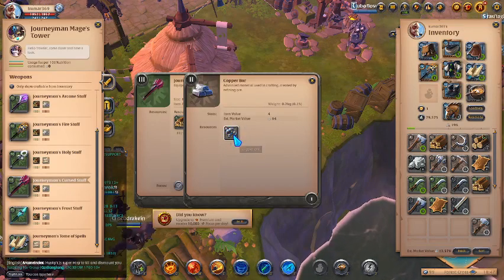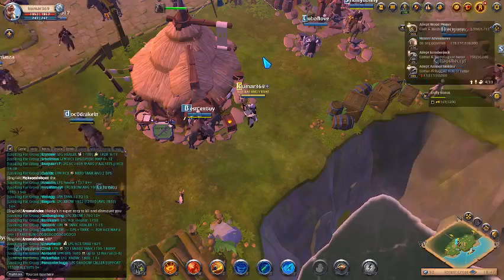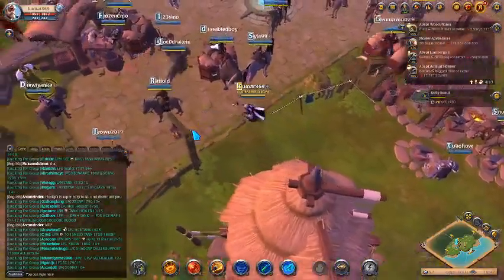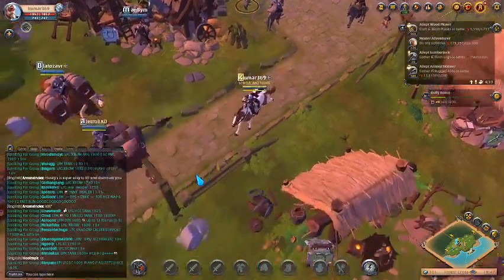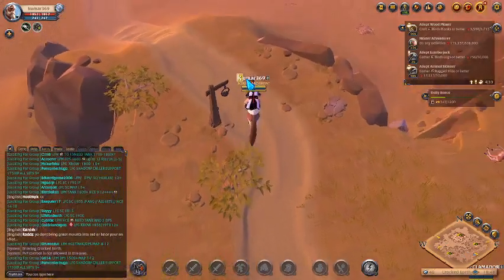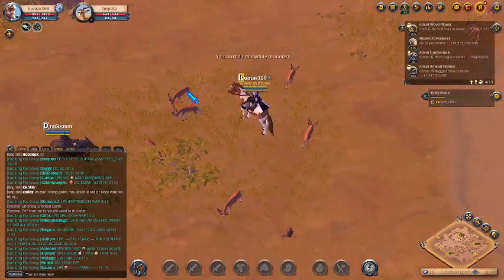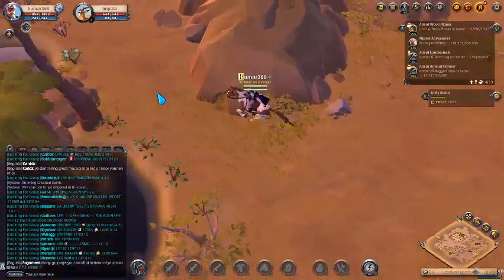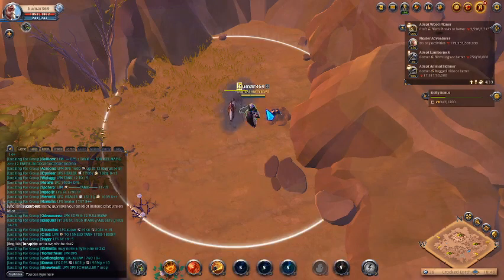To get tin ore and copper ore we have to go to the west of Forest Cross — the place called Cracked Earth. It is better to take a ride because it will be a bit far. Once you come here you have to go deeper, more west. Cross across all these impalas here. Once you come here deeper, you will see copper ore — go ahead and collect these.